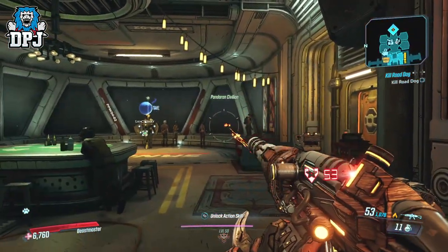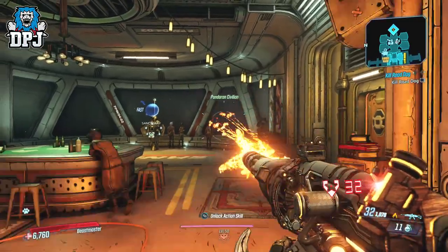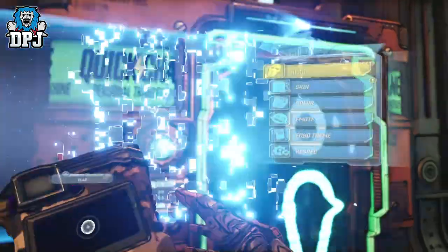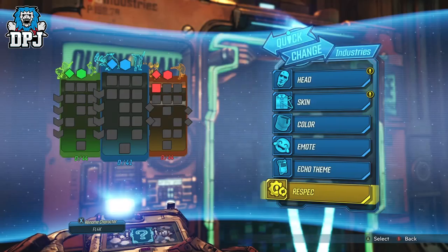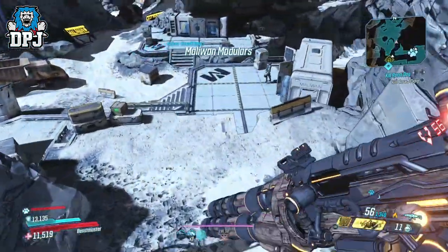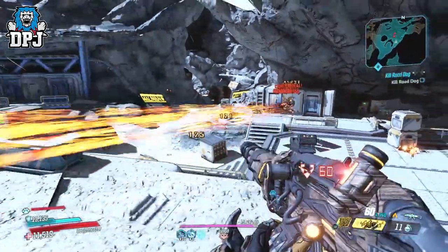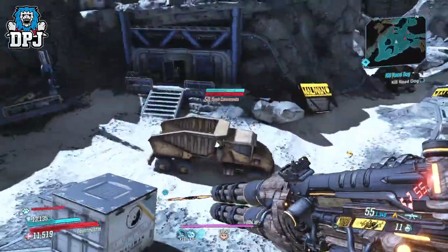A few rules though: you can't quit to the main menu as you'll lose the stack, but you can fast travel around and even die. It works on one weapon at a time based on my testing. Once you've achieved the number of extra projectiles you think is necessary, you can go ahead and rebuild your setup. Doing this for a little over 5 minutes, you can see the effects it has — the weapon just absolutely melts everything. This is Mayhem 4, by the way.